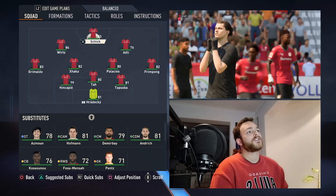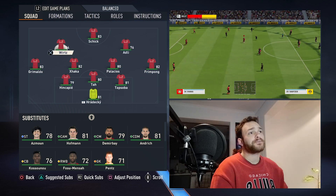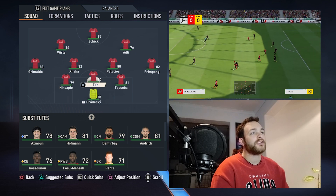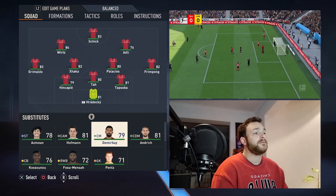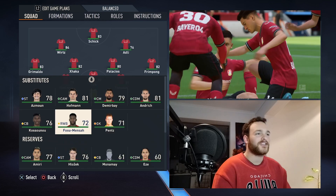Looking at the squad, we've got Schick, we've got Adli who's replaced Diaby on the right-hand side. We've got Verts, we've got Granit Xhaka, of course a new signing Palacios, Frimpong, Tapsoba, Tar, Hincapi, Grimaldo — another new signing — Hardeki, Azmune on the bench, Hoffman, Demarabi, Andrich, Pence, Fosu-Mensah of course, a former Manchester United player.